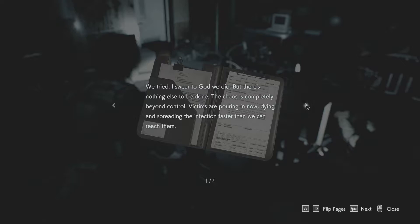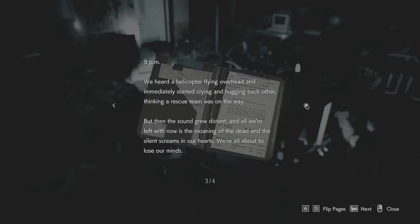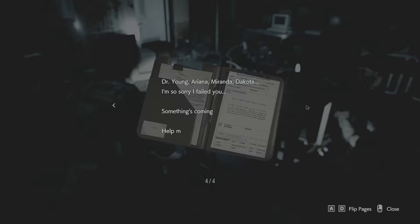Nurse's journal, September 29th: 'We tried, I swear to God we did. But there's nothing else to be done. The chaos is completely beyond control. Victims are pouring in, dying and spreading the infection faster than we can reach them. Those of us who aren't infected have barricaded ourselves in here. We can hear the cries for help outside, the screaming, but none of us go out there because it will be the end of us. I can't believe we've abandoned our patients - it's the worst sin imaginable for a nurse. I want to live. 9pm - we heard a helicopter fly overhead and immediately started crying and hugging each other thinking a rescue team was on the way. But then the sound grew distant. Young Arian, Miranda, Dakota - I'm sorry I failed you. Something's coming. Help.'